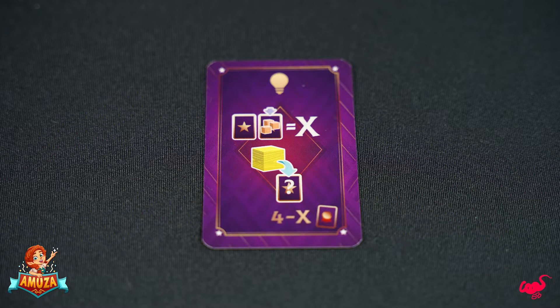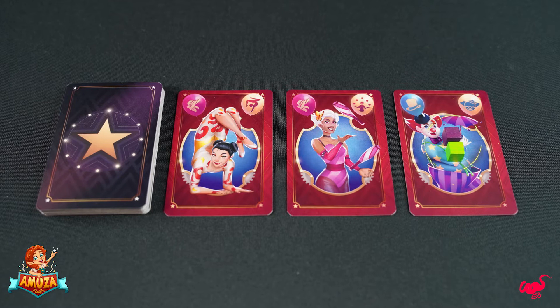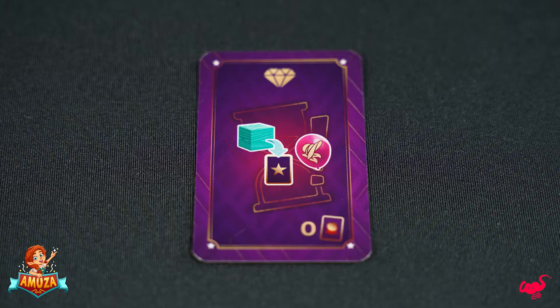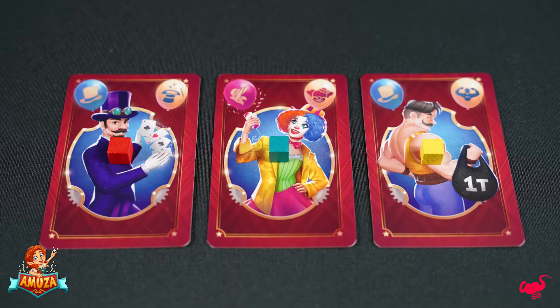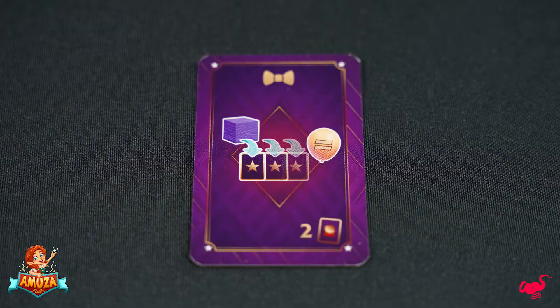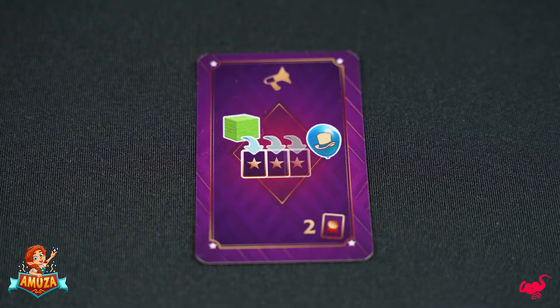Inspiration adds a yellow cube to the performer of your choice, with a variable cost dependent on the number of cubes on the rightmost act in the arena. Talent is a card that remains in play to allow you to add a blue cube to a new performer each time it matches this upgrade card's gender. Impression allows you to add a red cube to any of your performers if the rightmost act's gender matches this card. Costume allows you to add a purple cube to all your performers with the same or different specialty depending on its symbol. Practice allows you to add a green cube to all your performers whose gender matches this card.